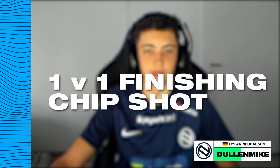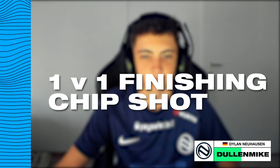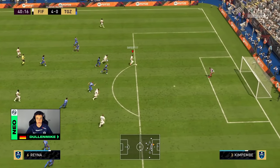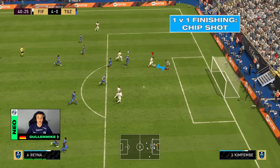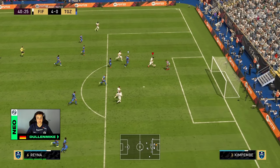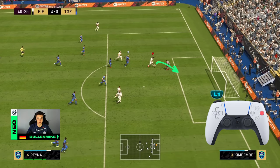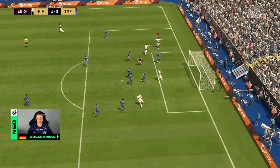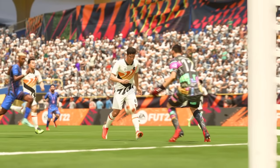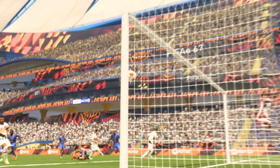The last tip I'm going to give you in a 1v1 scenario with the goalkeeper is the chip shot, and this year it's all about timing. As you can see in this clip, I'm really close to the goalkeeper and nothing would work besides the chip shot. The perfect timing is that you begin the chipping motion right as the goalkeeper is diving for the ball — which is the perfect example here. For the power, just load up 2-3 bars, because if it's over the goalkeeper it will go in no matter how many bars you put.